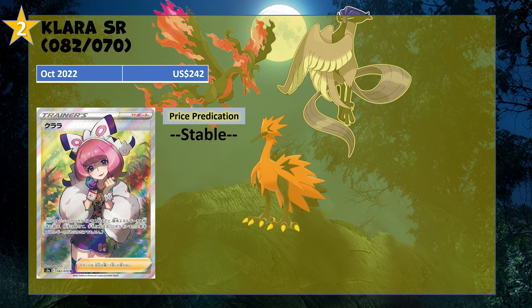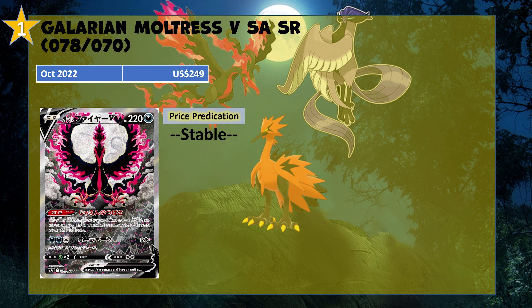The number 1 card in this set — and I'm sure you could have guessed it if you knew Chilling Reign — is the Galarian Moltres V Special Art Secret Rare. This is a fantastic-looking card; I think it's the best-looking card in both Matchless Fighters and Chilling Reign. It's basically Moltres flying right above a forest, with haunted Pokémon within the trees below it. I did manage to pull this one in Chilling Reign myself — super excited about it — and I'm hoping to also pull the Japanese version from the two boxes I got.